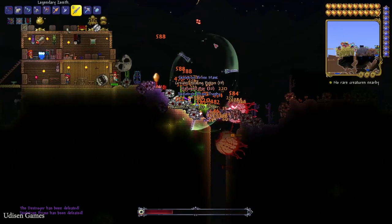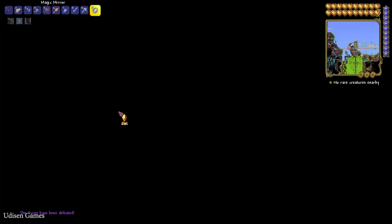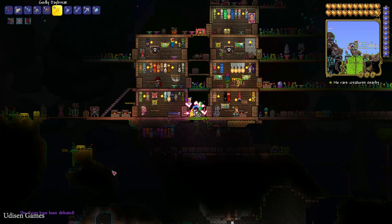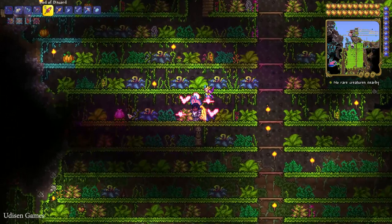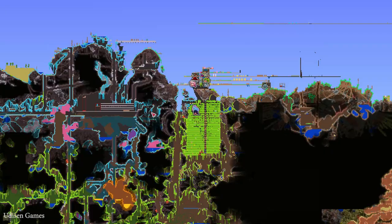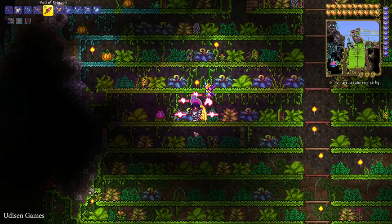After that, go to the Jungle — a very hard boss area, very hard to kill. Go into the underground jungle structures and try to find the Plantera Bulb. This is a pink bulb. If you want to find this bulb faster, build a jungle farm — I showed you how this works in a previous video.